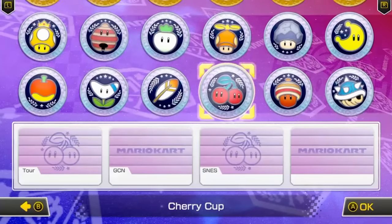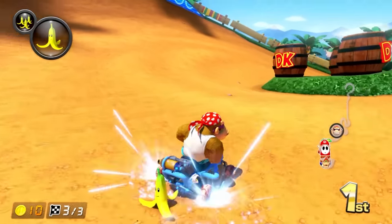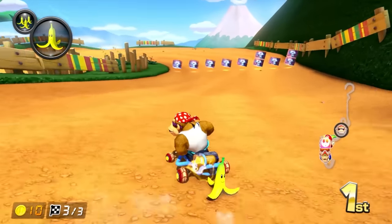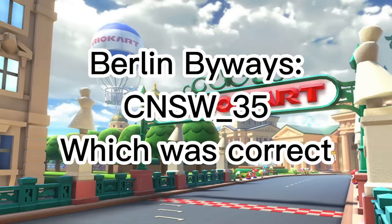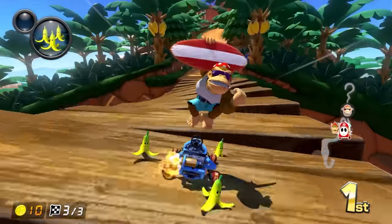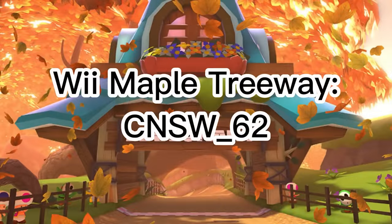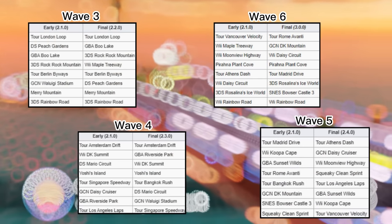What makes this extremely interesting is that the file names of the courses list them differently compared to how they actually appear in-game. For example, Tour Berlin Byways is listed as CNSW 35, indicating it would be the 5th course in Wave 3. While most future courses do have their correct placement, many were also shifted around or moved to entirely different waves, revealing that certain courses were cut and swapped. For instance, Wii Maple Treeway was CNSW 62, initially planned for Wave 6, but moved to Wave 3.